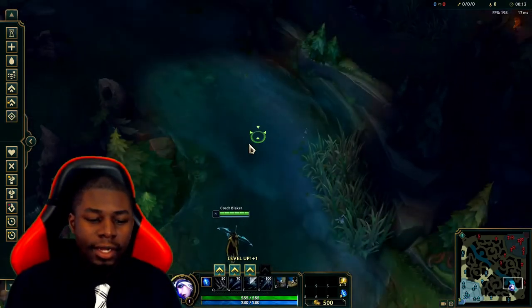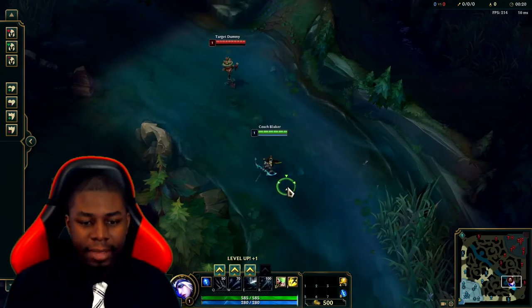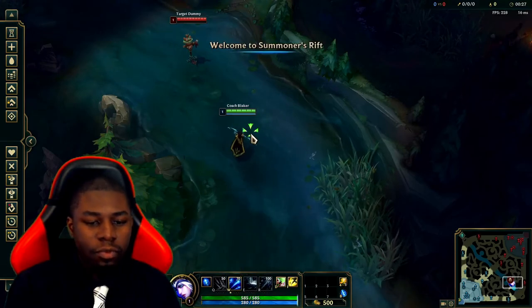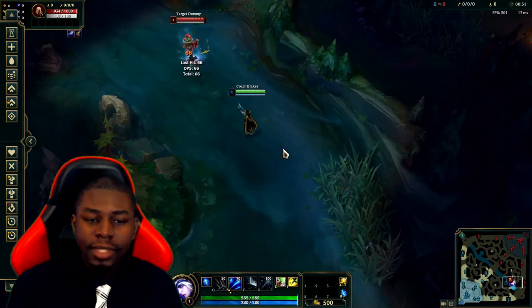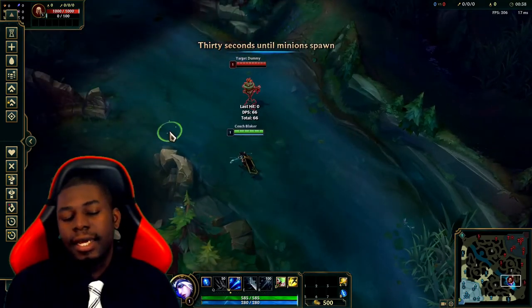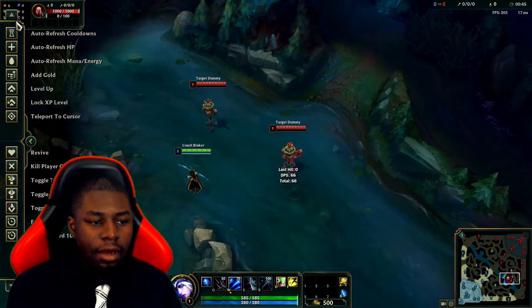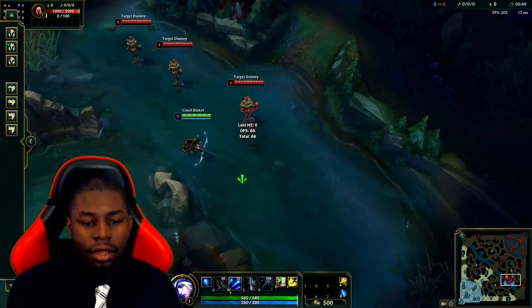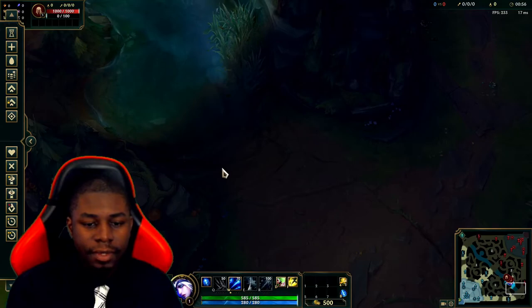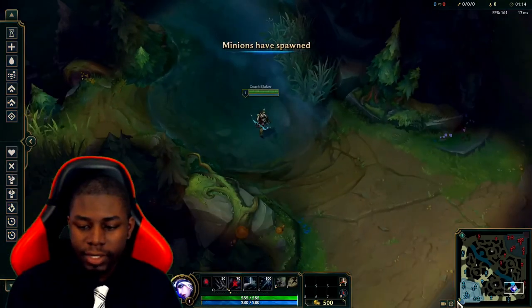A lot of people say there are a lot of mechanics to ADC, which there are, but it's not a role where you have to be a god at mechanics. Some champs just don't have mechanics really — Ashe is one where you just click and shoot. So what do I mean by basic mechanics? Let's go ahead and put a dummy down. One of the things you're going to need to learn when you play AD carry is last hitting, and that's part of learning how to CS. We're going to leave the dummy there and fast forward a couple of seconds.